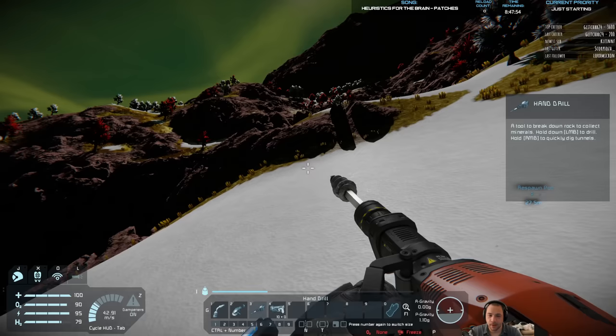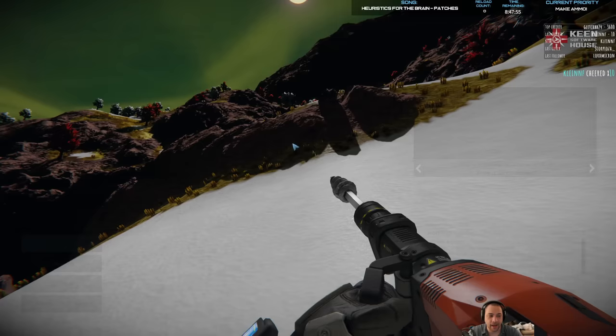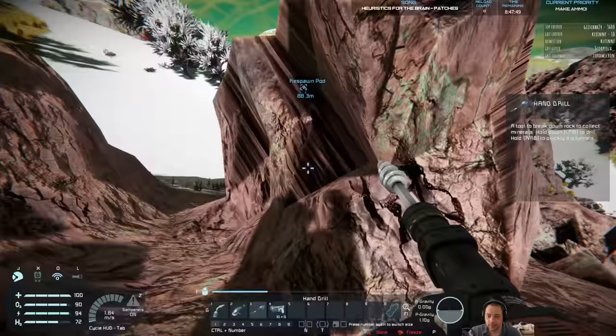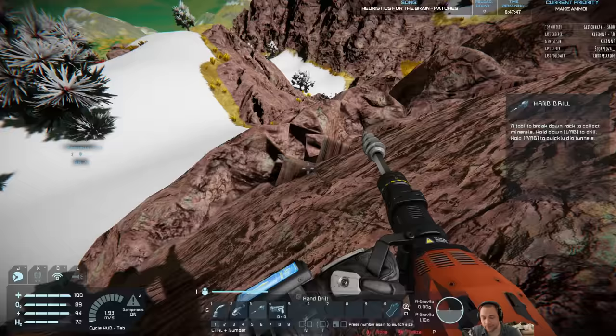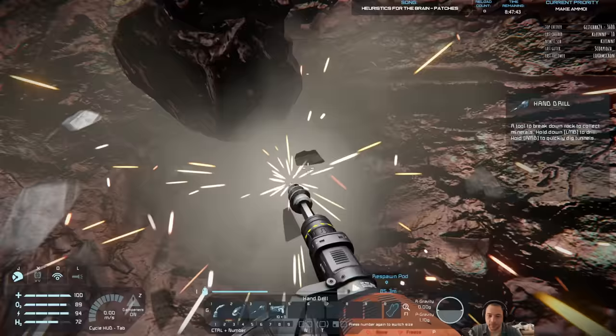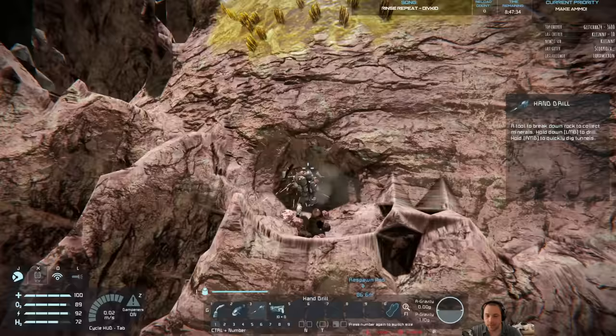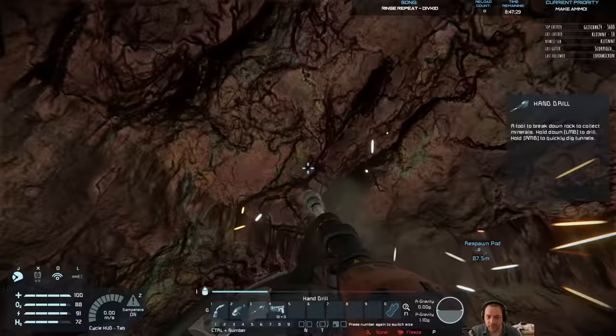Current priority right now is to make ammo, because holy heck — I'm already off to a bad start. I really hope the survival kit survived, because if it didn't I'm screwed. The drop pod can process some stone into material, so I'm just going to mine a little bit of stone to turn it into iron, silicon, and nickel so that I can make some basic ammo.